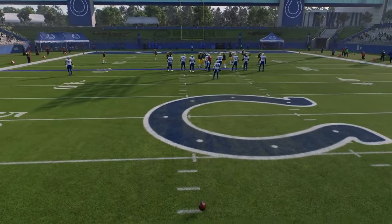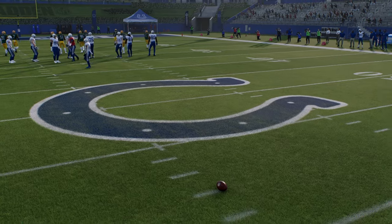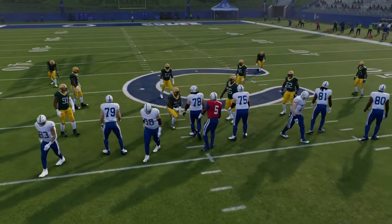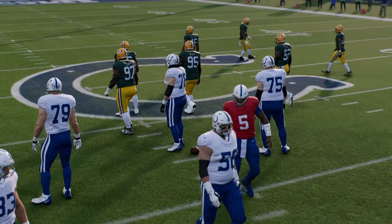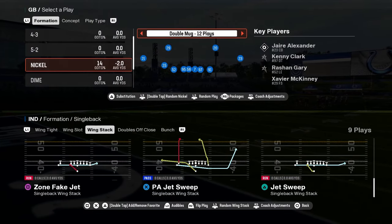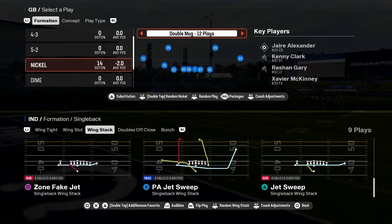This playbook also has the best bunch in the game, and one of the best bunch nasties. You also have this wing stack — it can be pretty good this year too. It has a jet sweep, stretch, and dive.